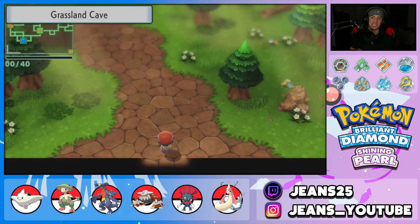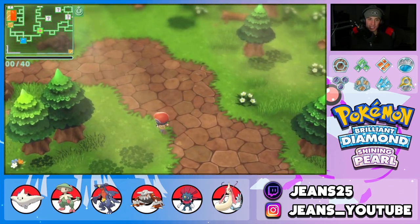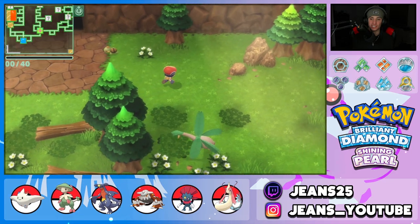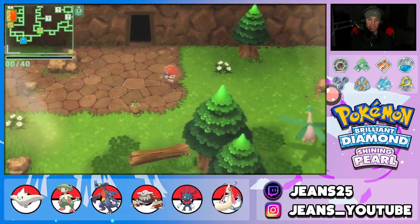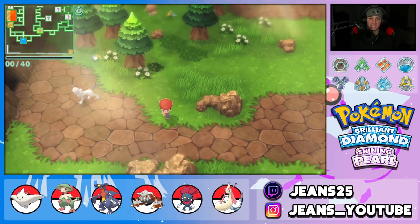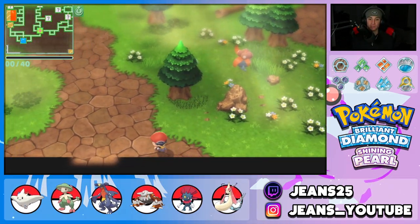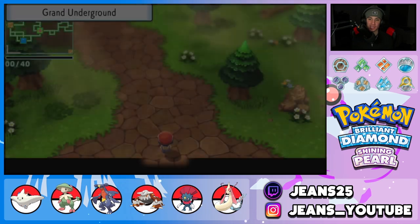The Grassland Cave has three rare Pokemon - basically two per game due to version exclusives. In Brilliant Diamond you can catch Scyther, and in Shining Pearl you can catch Pinsir. The third rare spawn in this biome is Absol, which spawns in many different biomes. We're looking for Scyther since I have Brilliant Diamond.